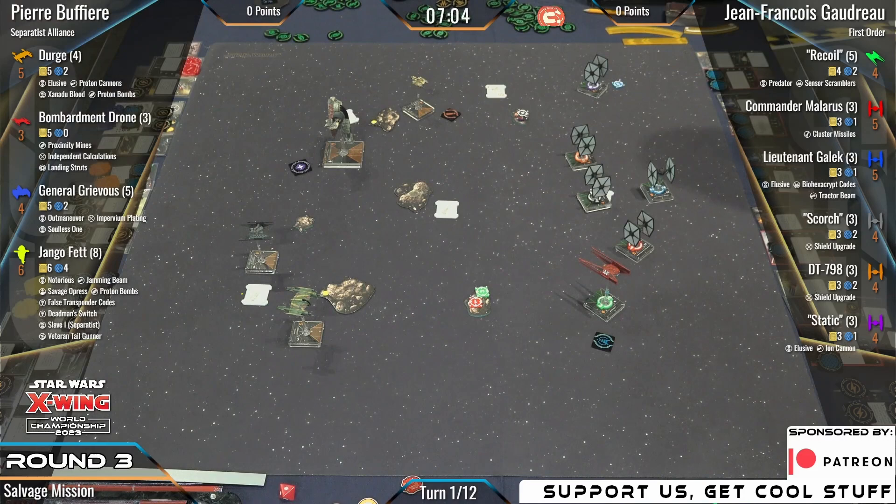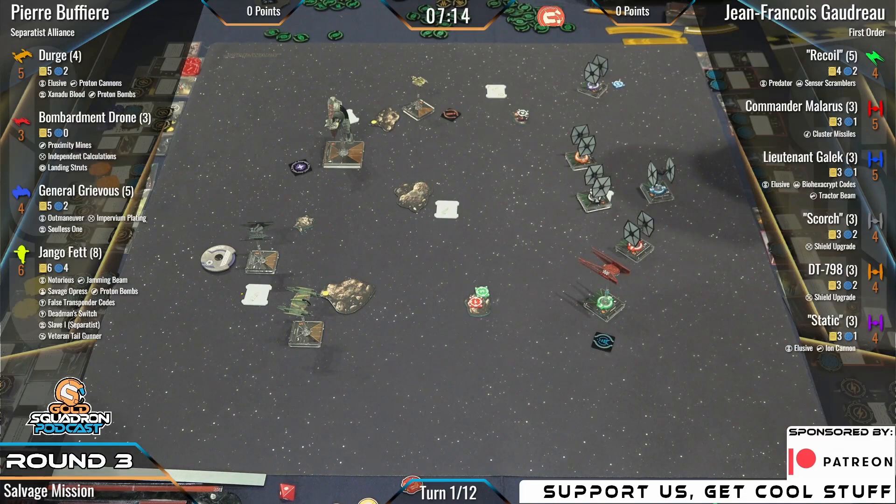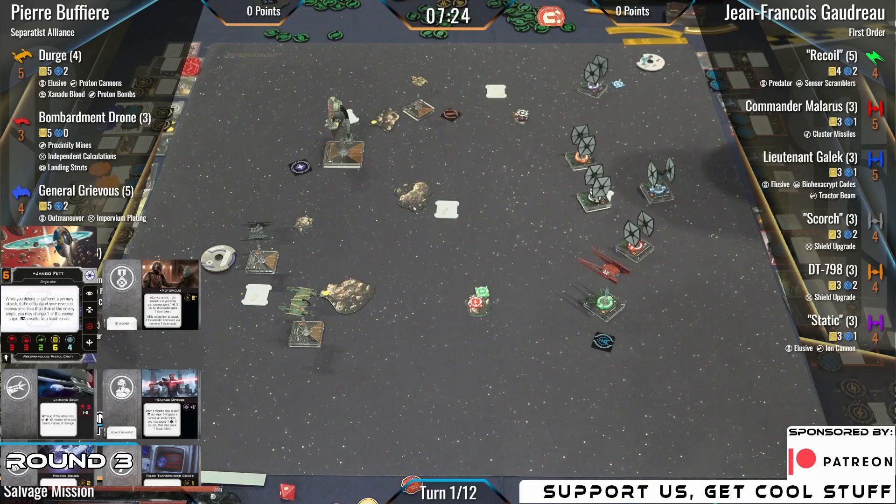Before we start breaking down this scenario, let's finish rounding out these lists. On the left side, your round-one champion Pierre Bouffier — you have three minutes left to get your bets in. The main piece of the show is Django Fett. He's a simple man making his way through this galaxy. Initiative six with a plethora of upgrades: Jamming Beam, low-cost upgrade, could need it especially against things that reinforce.